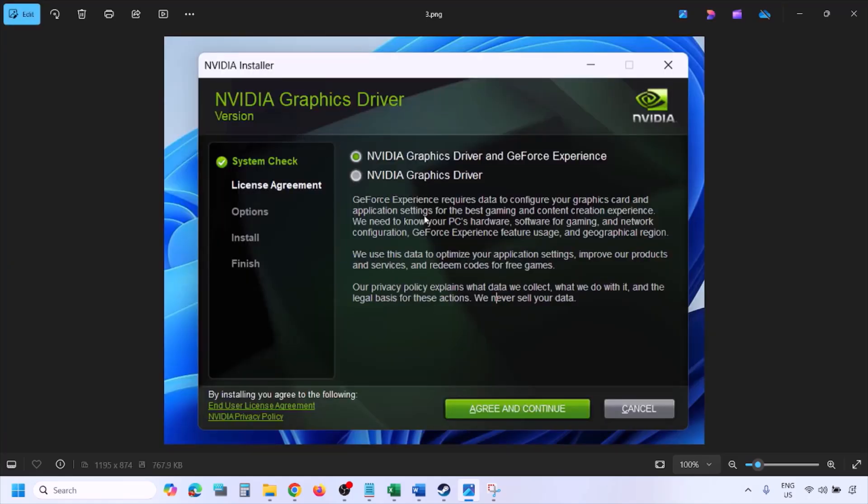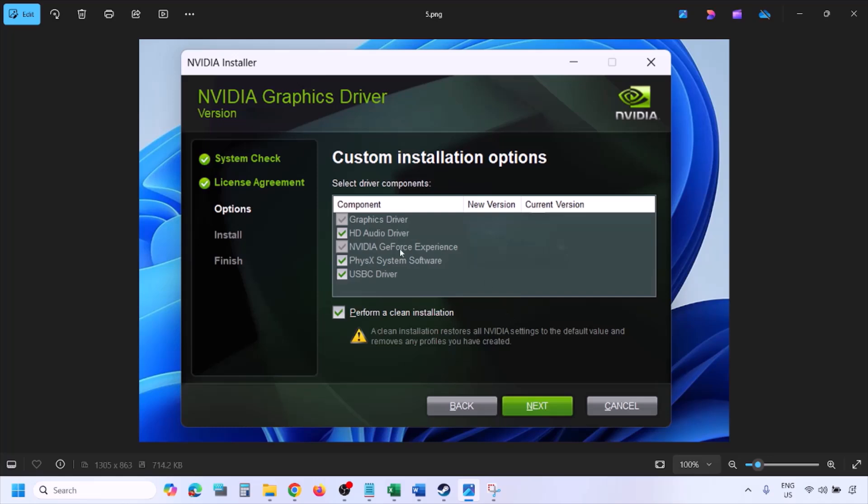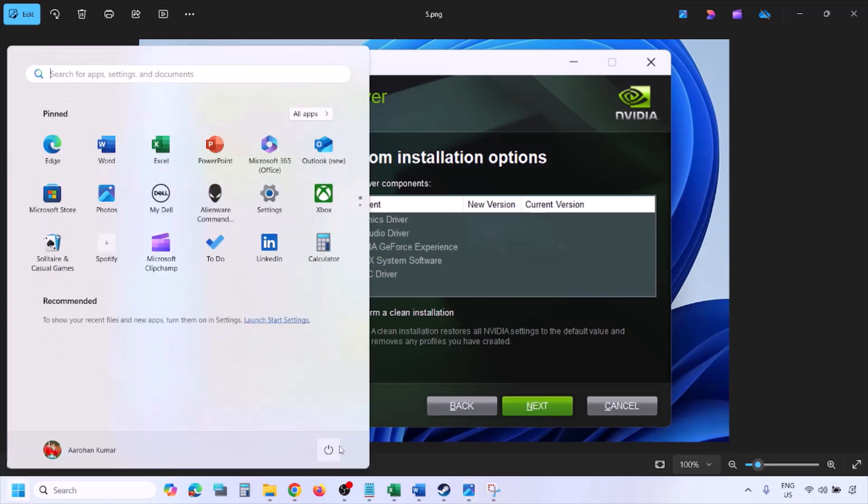You will see a screen — click Agree and Continue. Select the Custom option (Express is selected by default), click Next. On the next screen, check the box which says 'Perform a Clean Installation.' Make sure that box is checked, then click Next and let the installation complete. Once done, restart your computer and launch the game.